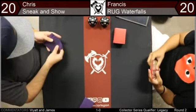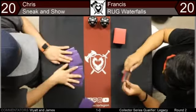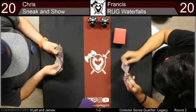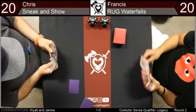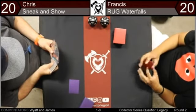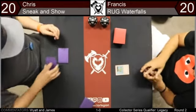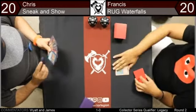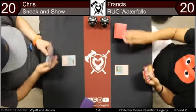I'm curious what players think about the London Mulligan as it's coming into effect pretty soon. We're still on the Vancouver Mulligan — this is a Comp REL tournament so no ability to opt in until it officially becomes the only mulligan when M20 drops, which is in about a week or two. We're in a large Standard format right now — M19, Dominaria, and the Ixalan block all still in. Rotation is in the fall.